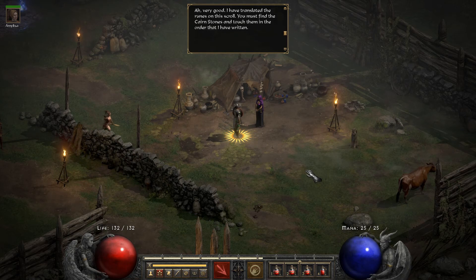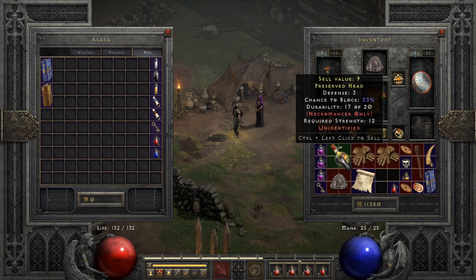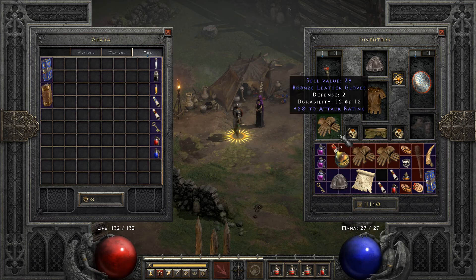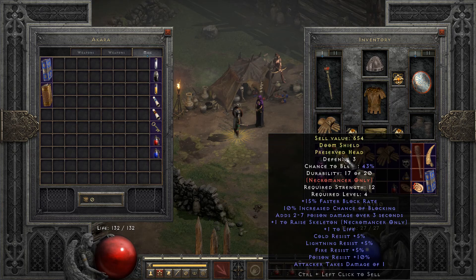We must find the cairn stones and touch them in the order written. Shopping at the vendor - this item has cold resistance, energy, repair durability. I lose a bit of attack rating but keep most of it. Plus one strength... we don't use necromancer head items so we'll sell that.